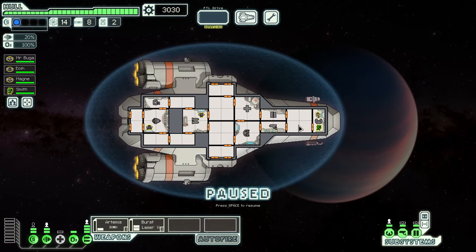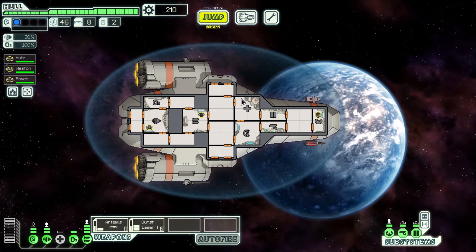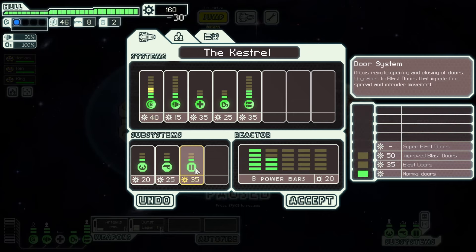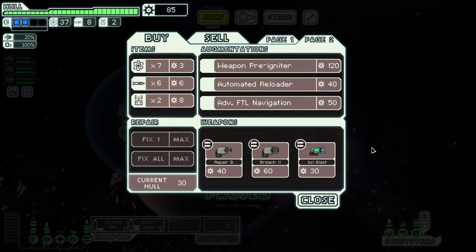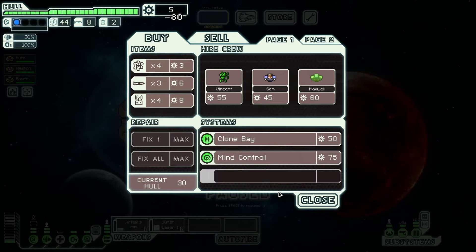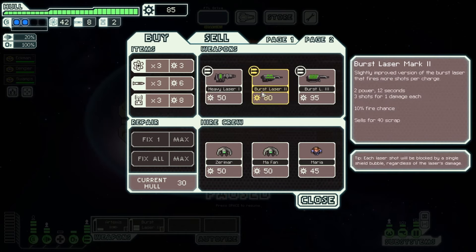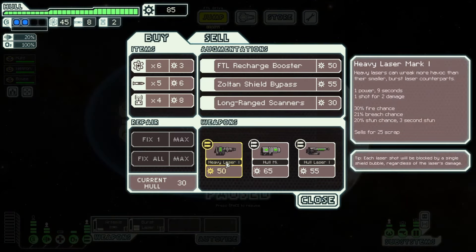Tip number fourteen: save enough scrap for stores. Once you've upgraded your shields, doors, and bought a little comfort reactor, stop spending and start saving. It's very important to improve your ship's offense. 80 or 90 scrap is a great amount to save for stores — that's enough to buy any good weapon or an offensive system like hacking, teleporter, or mind control. For example, a great thing to get early on the Kestrel would be another weapon like a burst laser 2, a burst laser 1, or a heavy laser.